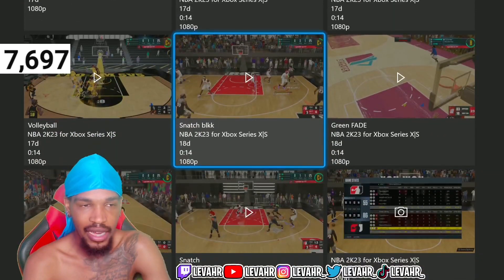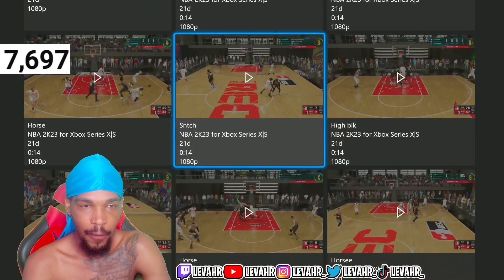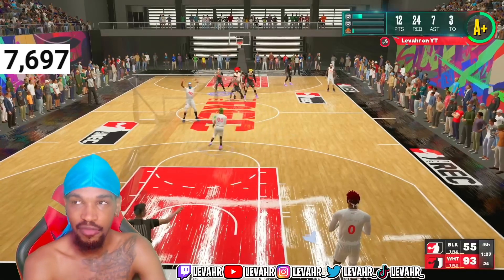You can potentially knock them down or hold them on your screen, because I get a lot of animations where I'm holding them on the screen or knocking them down. I got so many clips it's hard to find some. Here's a brick wall clip right here — once again, silver brick wall.